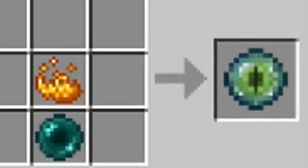Eyes of Ender can also be used in the end portal frames if any are missing. This is crafted by blaze powder — which is crafted from blaze rods that come from blazes when you kill them — and an ender pearl, which can be gotten from an enderman.